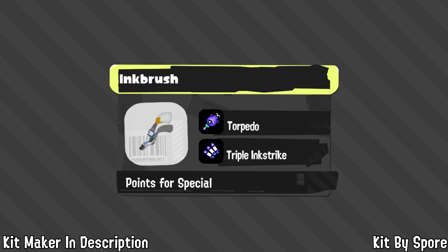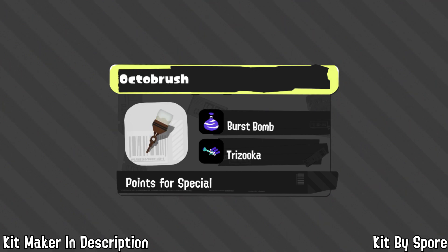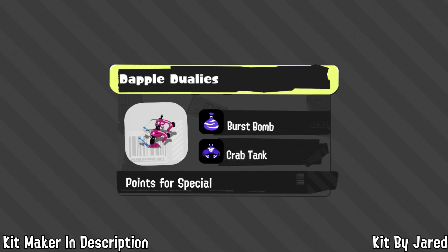Next up are brushes, with Spore — a top-level player who's used both — giving input. For Inkbrush, Torpedo is a little better than Burst Bomb since it diverts attention away from the brush, letting you escape or flank. Crab Tank is essentially a better Baller: keeps you alive, gets you out of bad situations, and gives you a turret to fight at range. For Octobrush, Burst Bomb and Trizuka are both self-explanatory.